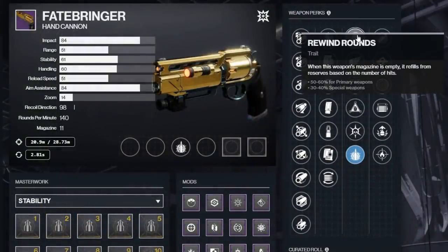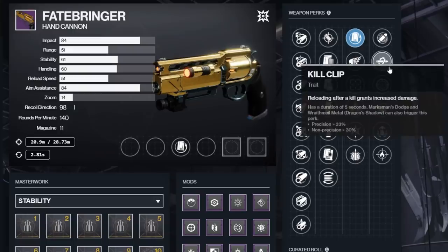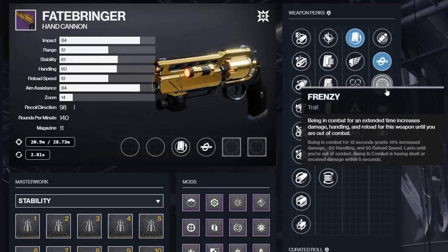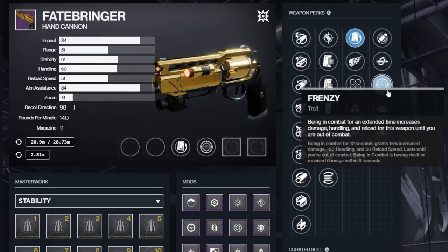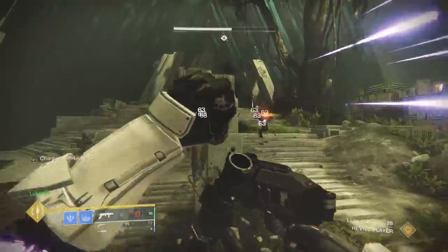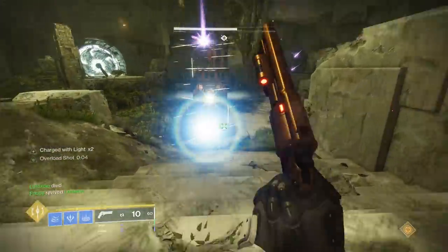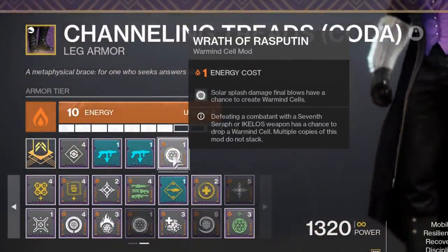If you're not rocking explosive payload, you can also have fun options like rewind rounds that give great sustain damage and make you feel like you're never running out of bullets. In the last perk column, we've got things like Kill Clip for 30% extra damage after a kill and reload, Frenzy for a flat 15% as long as you're in combat, and Firefly for solar damage explosions on headshot kills. Having that tied to a kinetic weapon is pretty sick, as it can pop solar shields and make warmind cells with mods like Wrath of Rasputin.